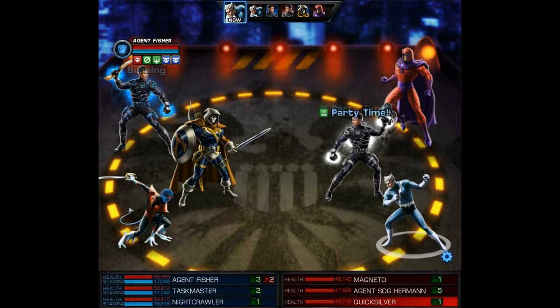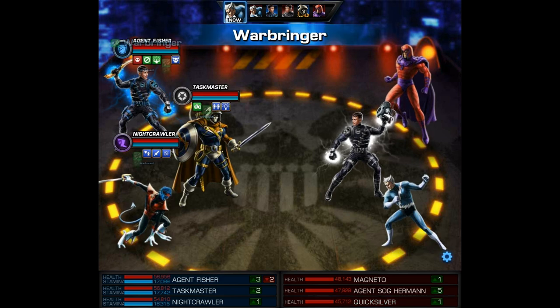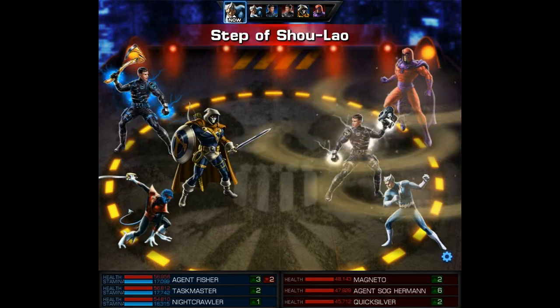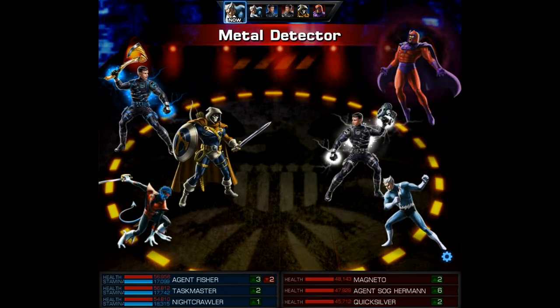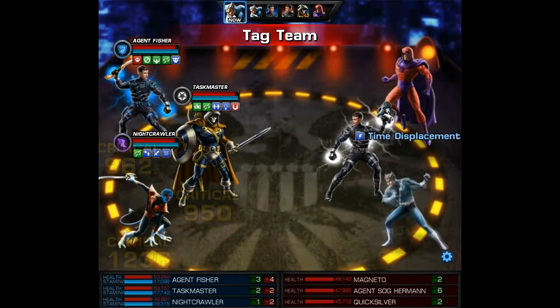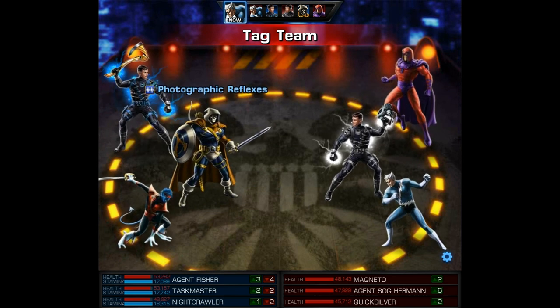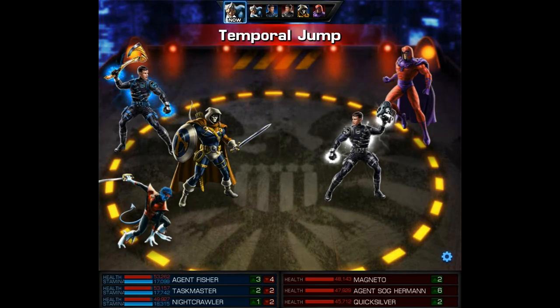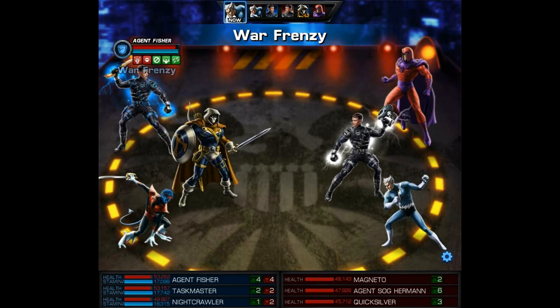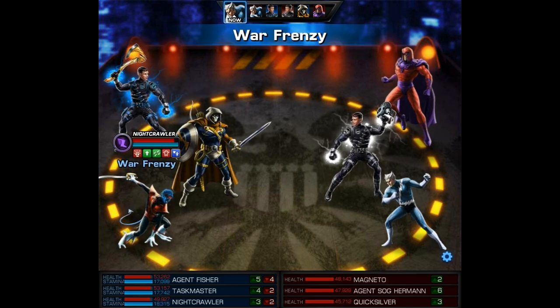The third team up includes Nightcrawler and Taskmaster — we're using Swashbuckler Nightcrawler in an Infiltrator uniform. As soon as I saw a Quicksilver I got worried, but we got lucky and it happens to be a Generalist. It's the Father-Son team up: Magneto and Quicksilver with two Generalists. The fact that they have lower health makes me think they probably have high attack — this is often the case — and that makes the opposing team quite dangerous.